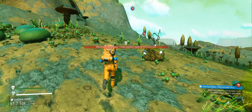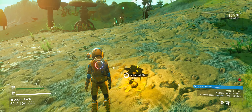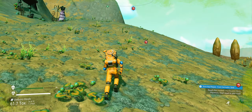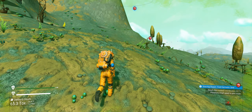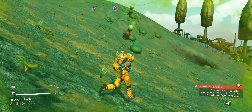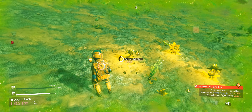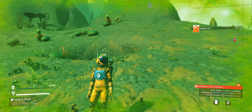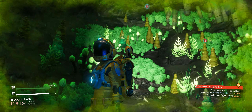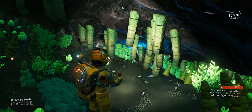There we go - incoming storm, of course. And that music changes. Should be able to make it. Technology recharge needed. Let's grab that sodium there. Actually, that's a cave - we can shelter. Look, yeah, why not? Do some more farming while waiting for the storm to clear. We could probably make it but - can I get in there without a problem? I can walk in there now. We can get some stuff.